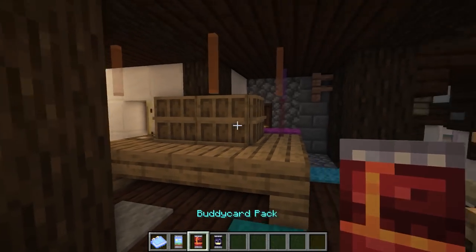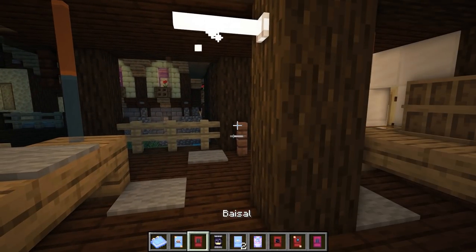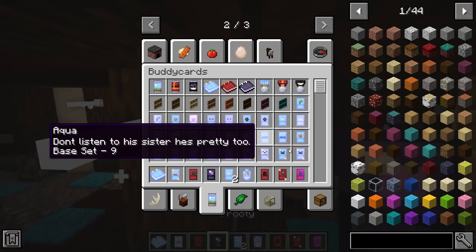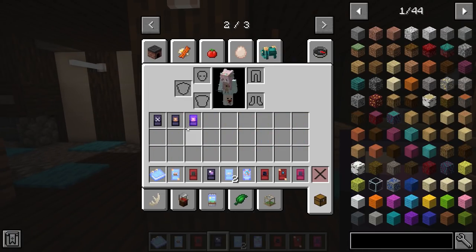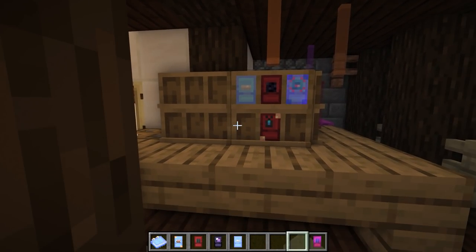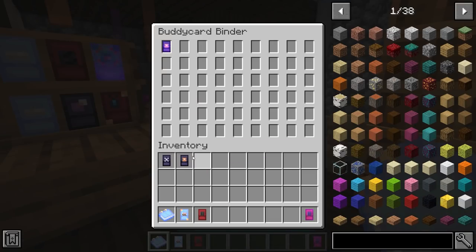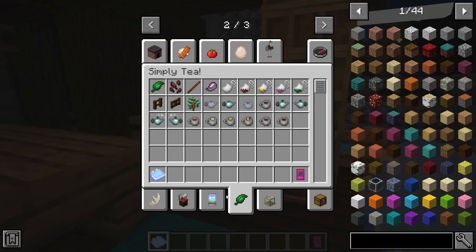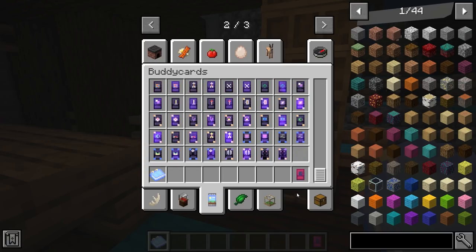This next Minecraft mod is called Buddy Cards. It adds buddy card packs which you find in dungeons. You can open them to receive collector's cards with many different variants to collect. You can craft a card shelf to display your most valuable cards, and also get a binder to store all of your cards. It's kind of like Pokémon card collecting — if you love collecting things within the game, this mod is perfect for you.